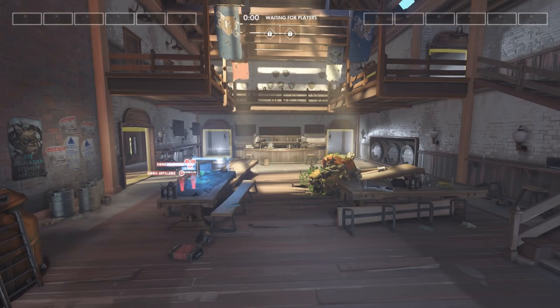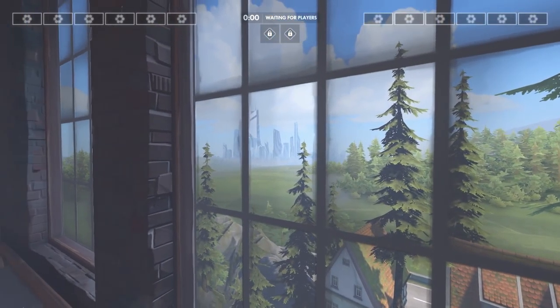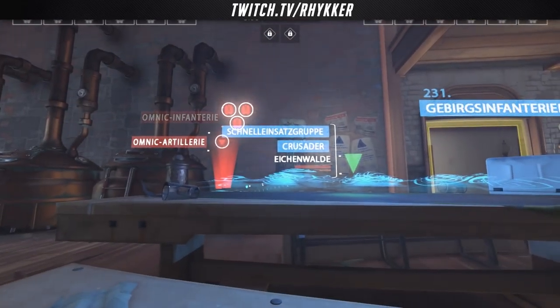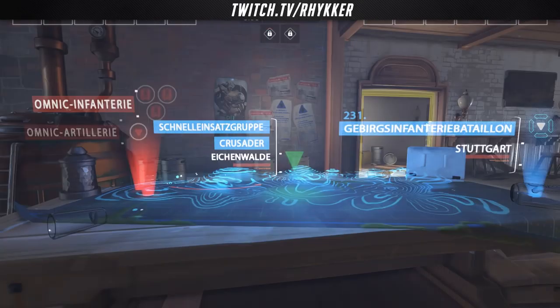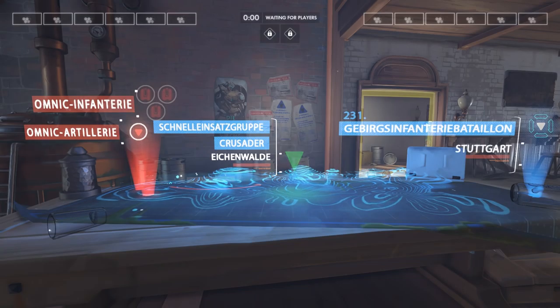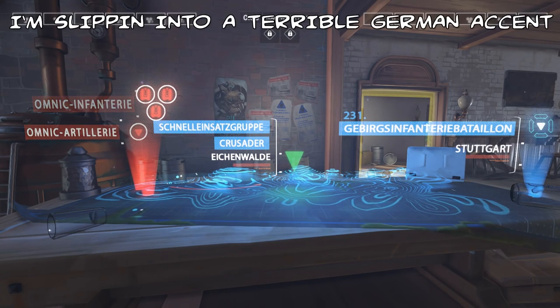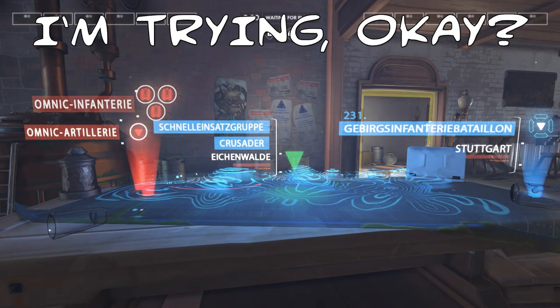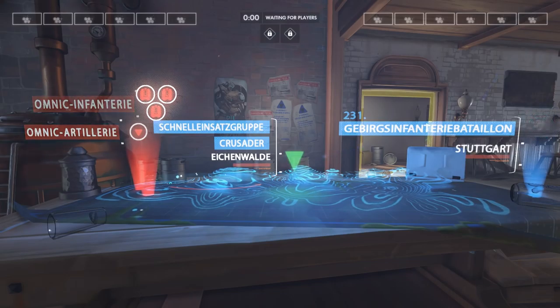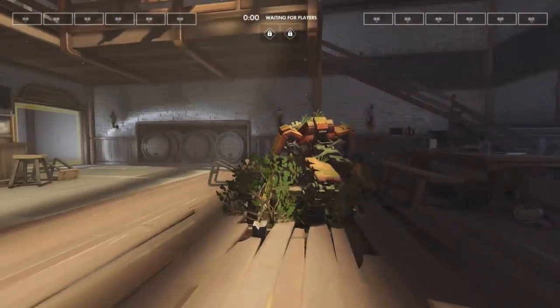A lot of this lore actually comes through within the map itself. If we start off in the attackers' spawn room, take a look behind you out the window — off in the distance that is the city of Stuttgart. Also in this room you can see a battle map of the situation: Omnic artillery, Omnic infantry, the Crusader Schnell Einsensgruppe, which roughly translates to fast operational group — or probably better translated as strike force — and then all the way off in Stuttgart. Also in this area you can see the Bastion units, which are going to be littering the map, signs of the battle that took place.